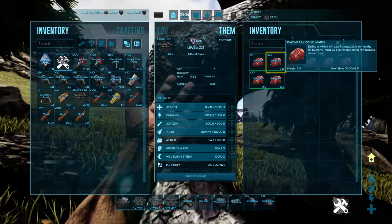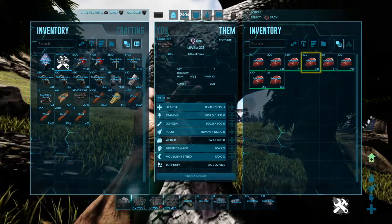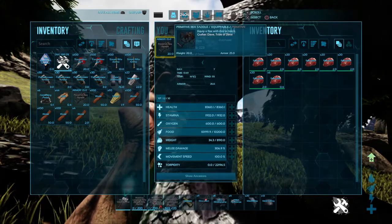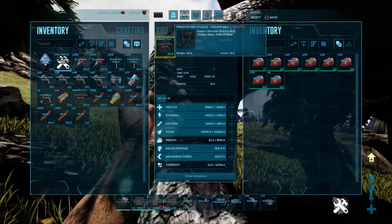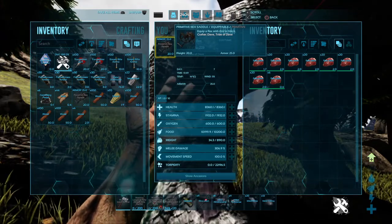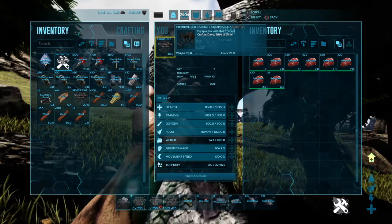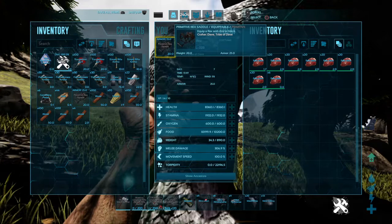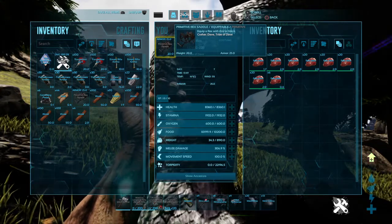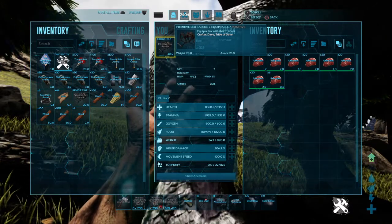So his base stats — the ones that really matter are health, stamina, and damage. The others I don't think make too much difference. Saving the base stats is relevant when you're breeding because when you breed you only take the base stats, not when you've put more points in them. So if you've leveled them up — let's say your health on this dino you've got up to 12,000 — when it breeds, it will not breed at 12,000. It will breed at the base stat.